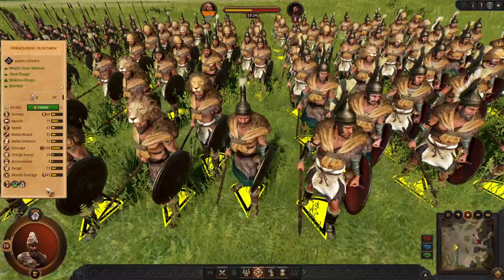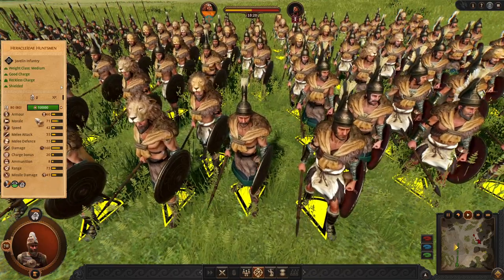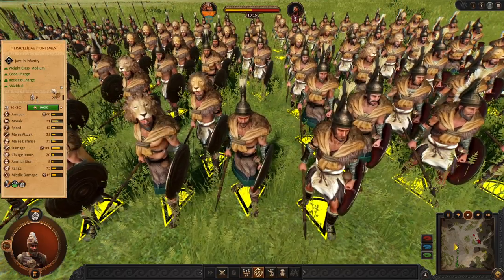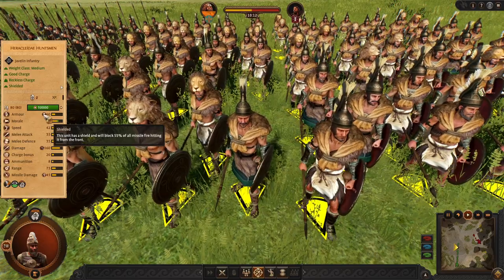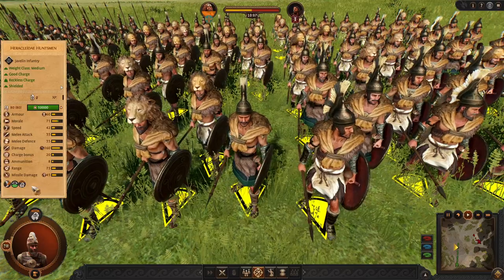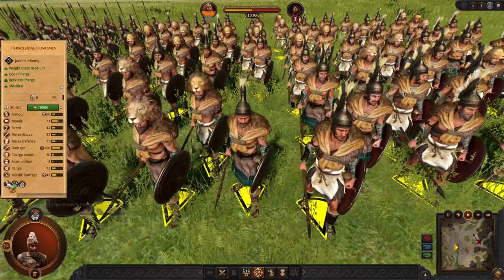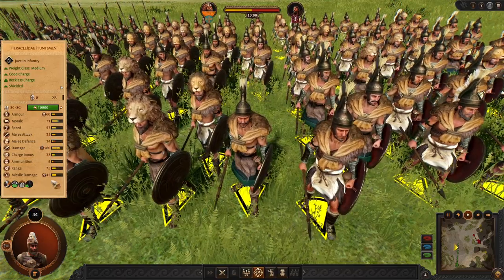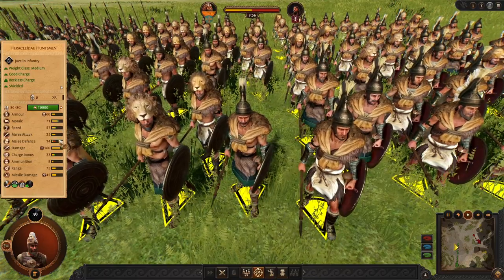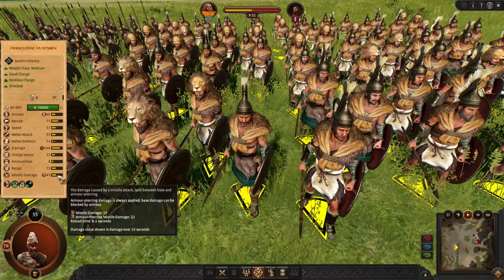Next Tier 4 unit is the Heraclida Huntsman — the heavier or medium javelin unit. These are pretty good at dueling other missile units. Their shields are very good, and their 42 speed with the Reckless Charge makes them very fast as well. So they are going to shred enemy missiles very quickly.